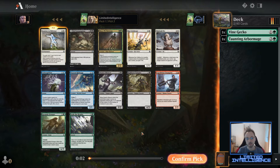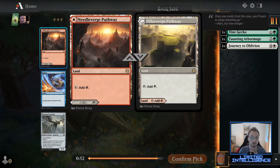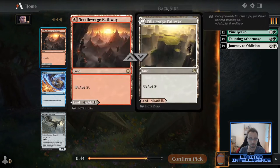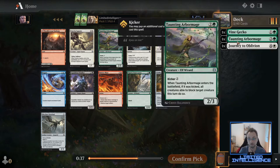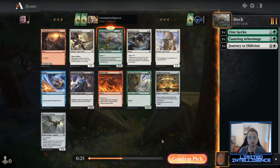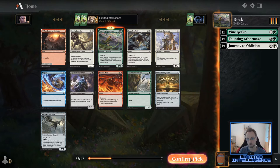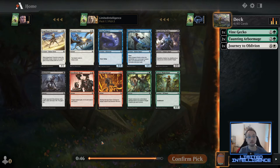We can't quite continue the easy way yet so we have to take a second color for now. Fourth pick we get dual lands — I like to pick those up later if they fit your colors but it's not something you want too early. Emeria Captain is a really good card but it doesn't fit into the white-green archetype, so I'd rather take a second Taunting Arbor Mage. Looking at commons, the best is probably Molten Blast but that'd be a third color, so the Arbor Mage is the better card overall.